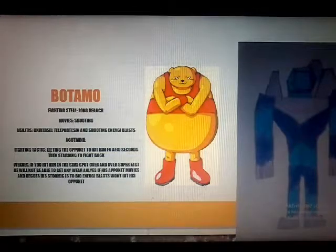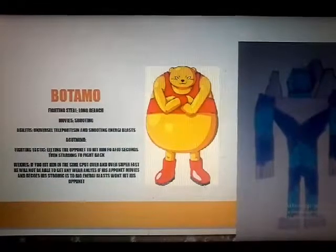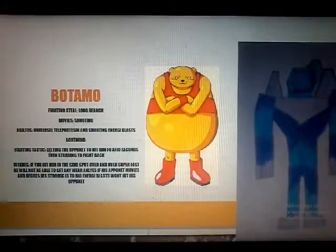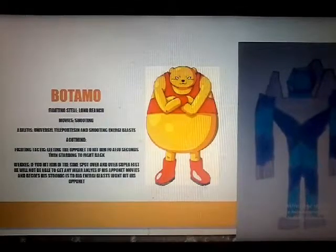Now, to his weaknesses: if you hit him in the same spot, at the same time, super fast, he would not be able to get anywhere unless his opponent moves — and because his body was too big, energy blasts would hit his opponents. That's basically how Gohan defeated him. The way Goku defeated him was by grabbing his legs, putting him down, driving him off the stage and throwing him out. Vegeta defeated him again by attacking a couple times, grabbing his arms, turning them into a ball, and basically trying to throw him — but he couldn't because Margetta was in the way.